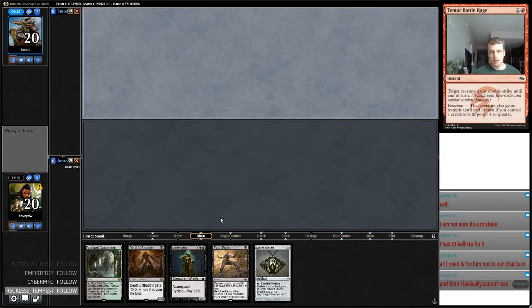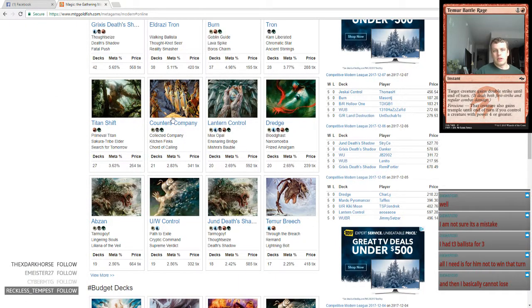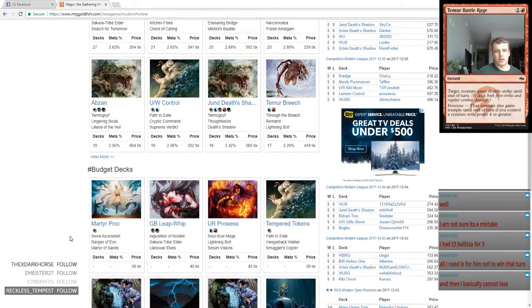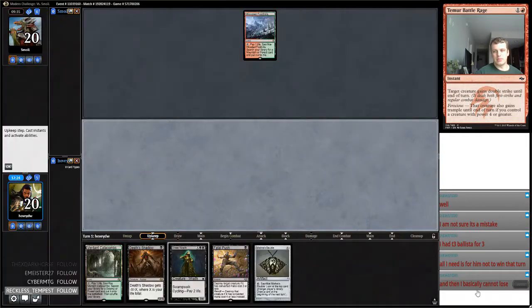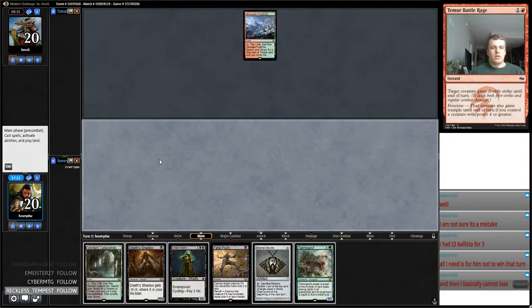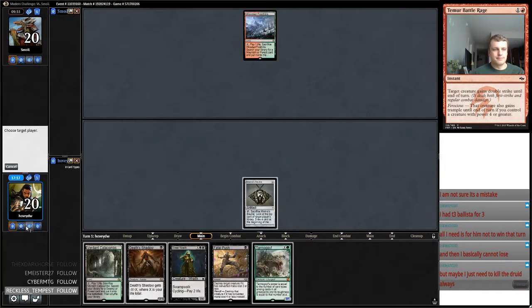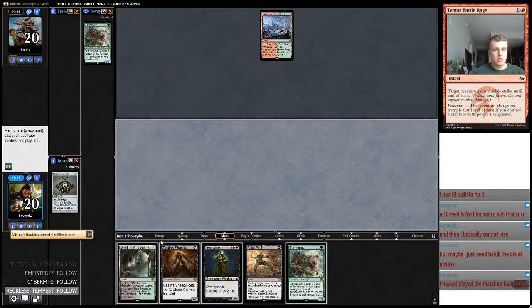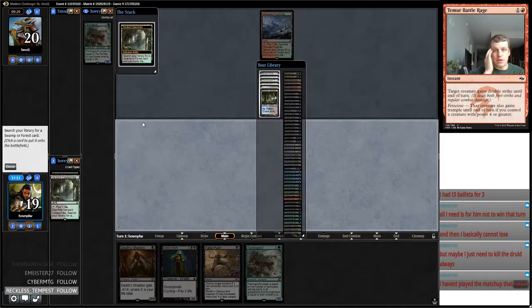Ballista is similar to Liliana of the Last Hope. I would like to play the Traverse version of this deck and also some Nightfall decks. The problem is you always have to kill the Druid.